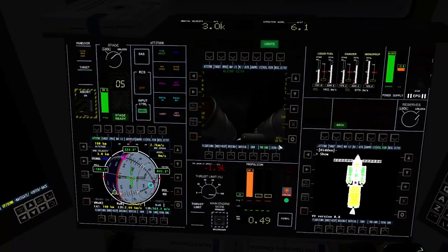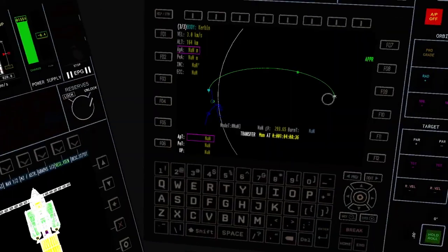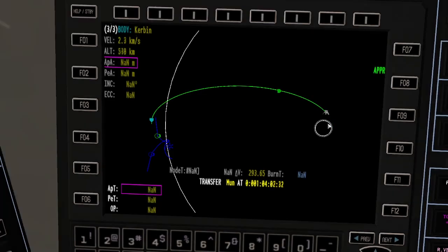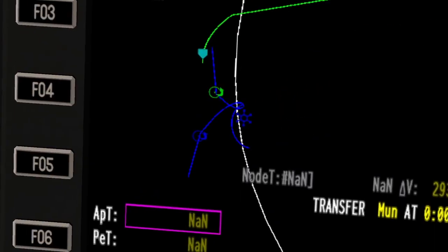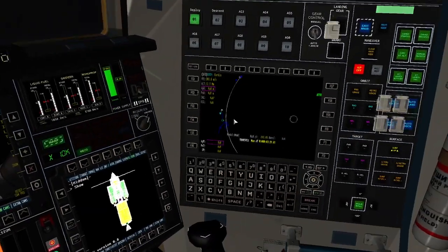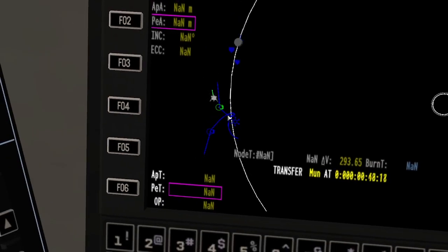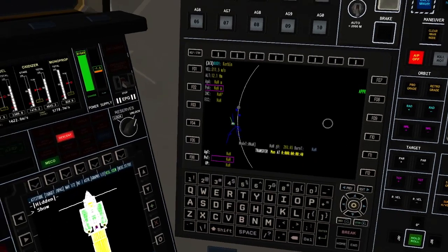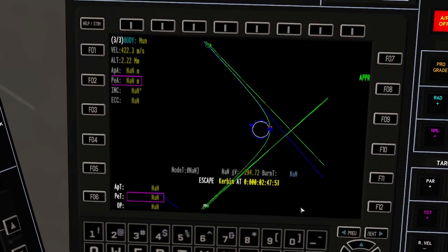We're getting ourselves lined up with the maneuver and going ahead to bring ourselves out to where it is. I do like the fact that you can time warp in first person in the mission control room where we do our probes. Time warping can be a little buggy, so we normally have to go into map view or EVA view to time warp, but I like that you can do it straight from the craft here and I haven't had any bugs with it.